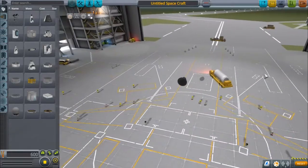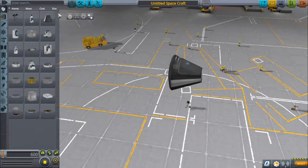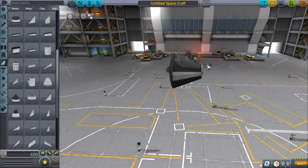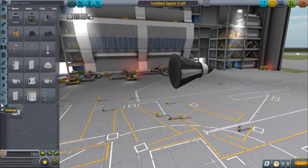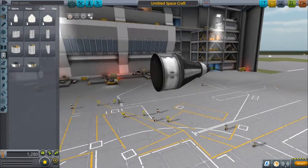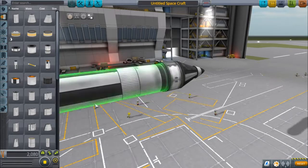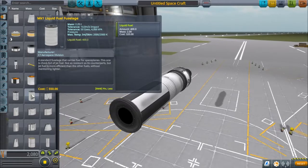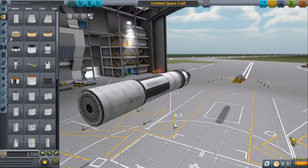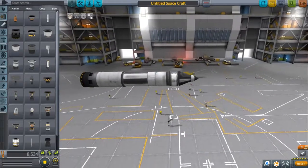Alright, we're back. I've centered the camera around the capsule and selected it as the cockpit, so let's start building. On the front we have a small nose cone. Then after the command pod, we have a service bay — 1.25 meters. After that, we have an FL-T800 fuel tank, then a Mark 1 liquid fuselage, which we'll set the fuel to 280. On the end of that, we add the rapier engine. That's the main body already done — simple design.